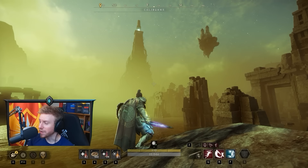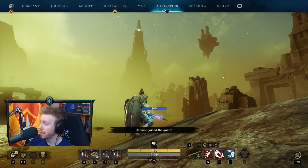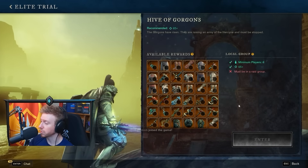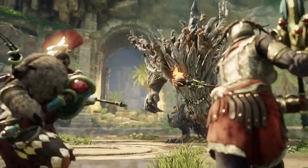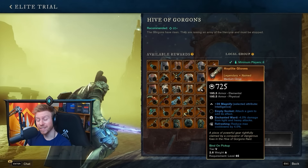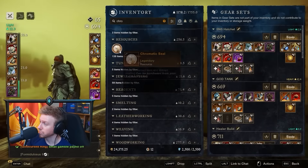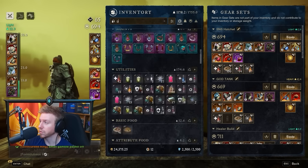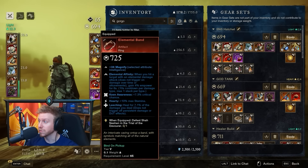Welcome back to another New World video. Today we're going to be talking about the Hive of Gorgons. This is New World Aeternum's first 10-player raid, and it's something you'll want to be clearing every week due to the high frequency of 725 gear score items it gives, and also chromatic seals and the Gorgonite Inductor, both of which are needed for upgrading artifacts to 725.